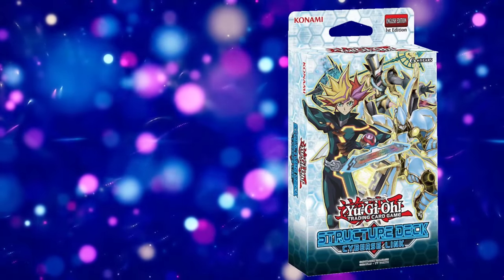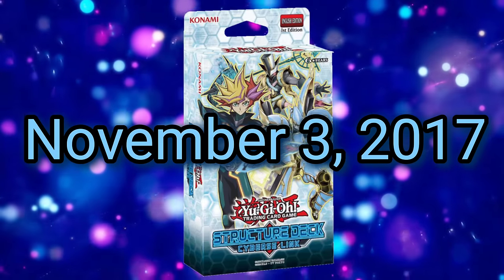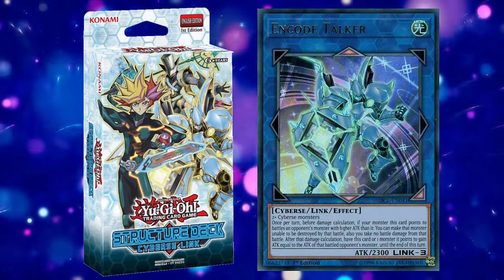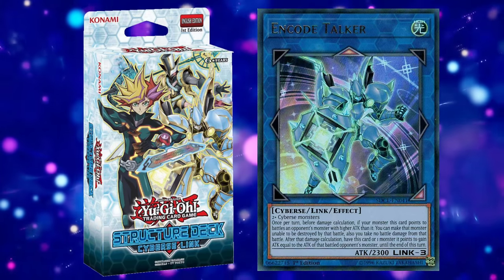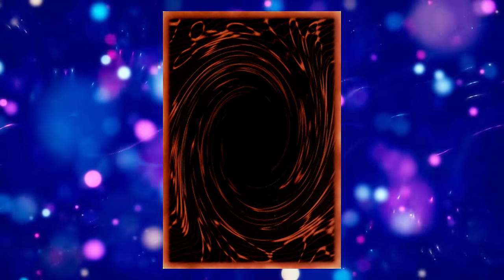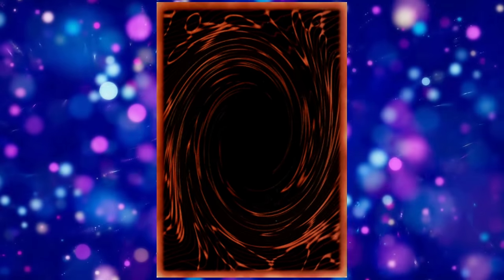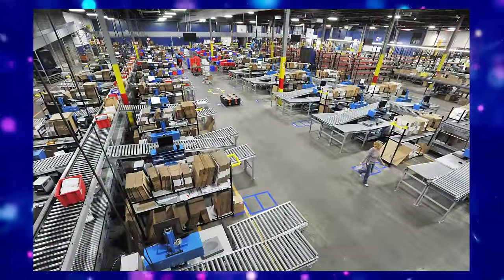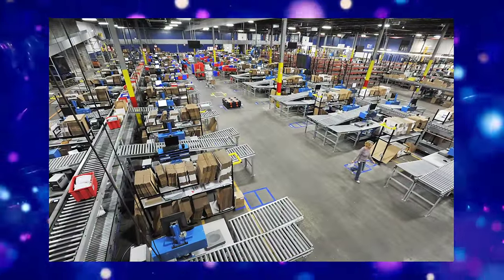Link Monsters were introduced to the Yu-Gi-Oh trading card game on November 3rd, 2017 in the structure deck Cybers Link, with the very first Link Monster being Encode Talker. We're coming up on almost 7 years since the introduction of Links, and I think it's well overdue that we go ahead and ruin the game again. Red Yu-Gi-Oh cards have been an idea that players have tossed around even before Link Monsters, red being the color of choice completing the rainbow of Yu-Gi-Oh card type colors. We're back to doing Konami's job for them, and today I'm diving headfirst into the cesspool with red Yu-Gi-Oh cards.